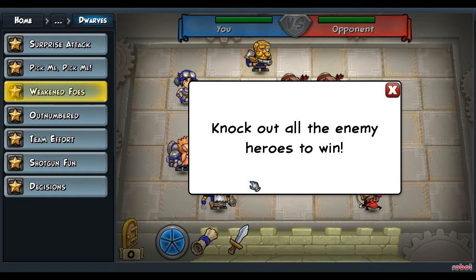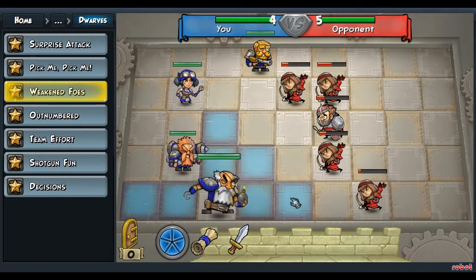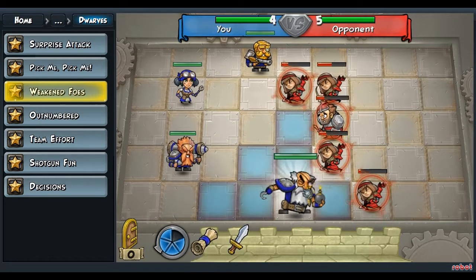Hey guys, we're on the Dwarves Challenge, Weakened Foes. So you only want to use your grenade ear here. Move him over two tiles, then attack the archer that's just above him to his right.